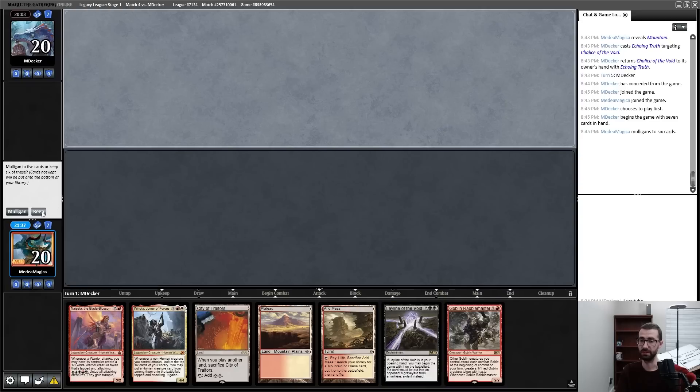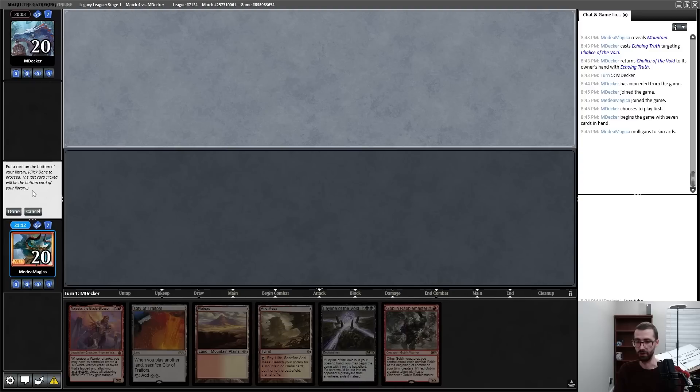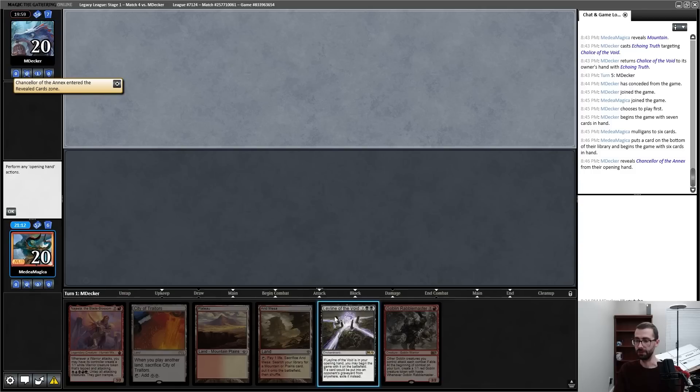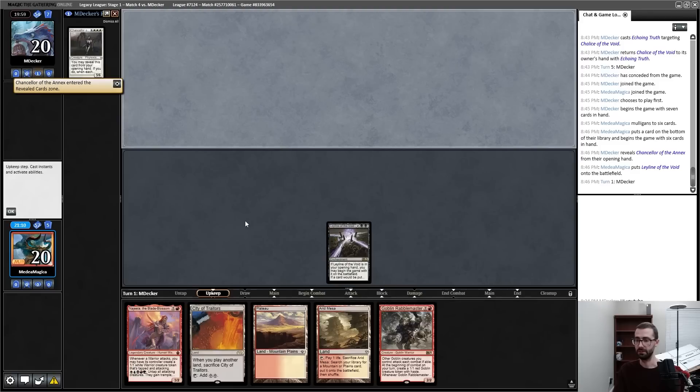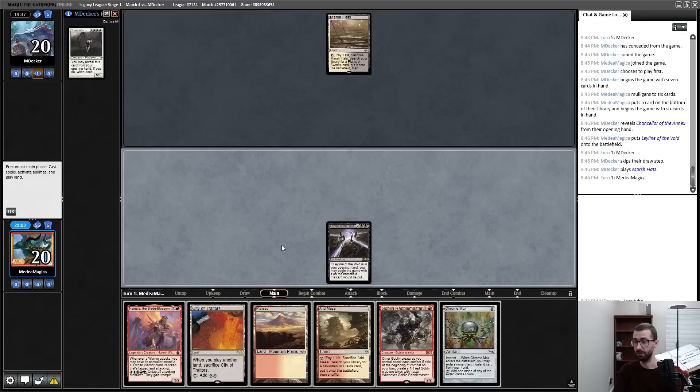Turn one Mimic, turn two Najeela — it's a very fast kill. But my opponent kept their seven so I think I need to fish harder. This is a much better hand because it has a Ley Line. My plan is Rabble into Winota in a vacuum, but I think I'm likely to lose one of these two cards to discard, so I'm actually going to pitch the Winota — despite the fact that gives me the easiest goldfish.